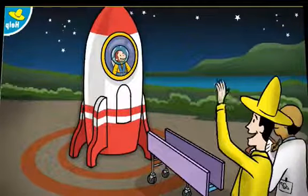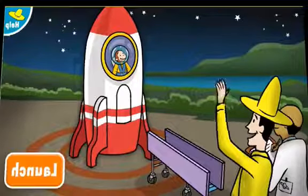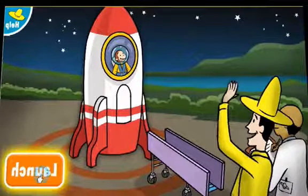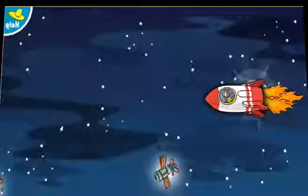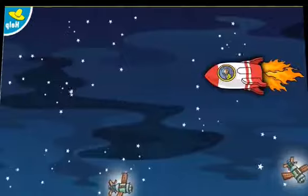Three. Two. One. Press the orange launch button to blast off. Steer the rocket up and down so George doesn't hit other spacecraft on the way.